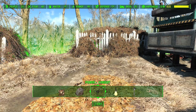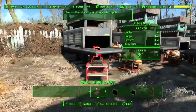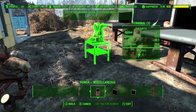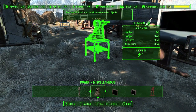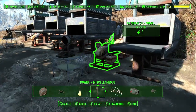Once you have those, go back to your base and build terminals. This is under power and miscellaneous. One terminal can actually control all four builders, but depending on your placement you might need more. I had to build two just because the wires were too short, so I ran two machines per terminal.